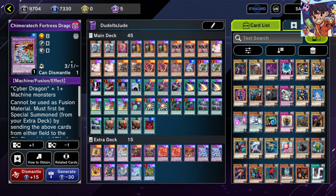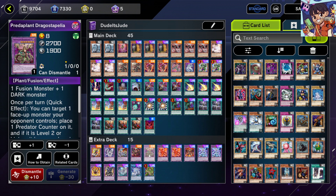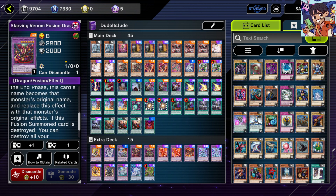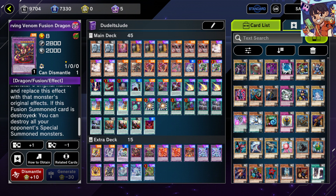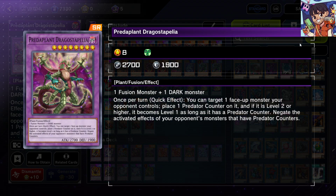Starving Venom Fusion Dragon and Predaplant Dragostapelia are your two Super Poly targets. You can replace Starving Venom with Muddragon, but Starving Venom gives you a huge Dark monster beatstick and destroys all opponent's special summoned monsters if it's destroyed. Dragostapelia gives you a face-up monster negate as a quick effect, which is always great.